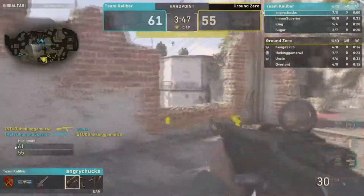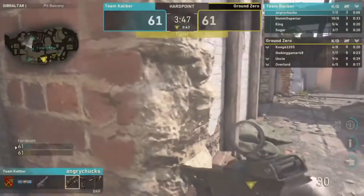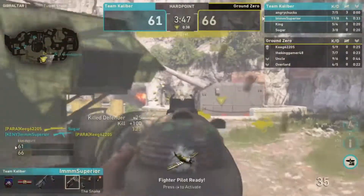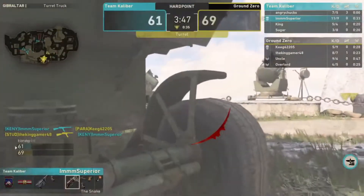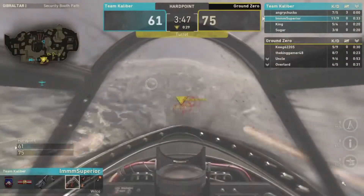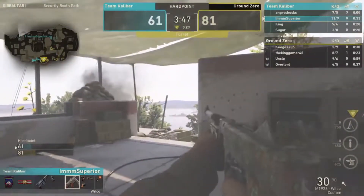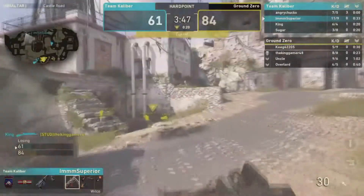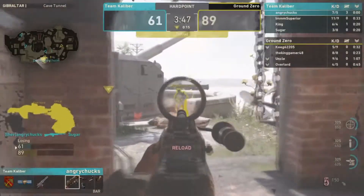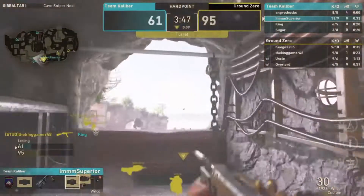Theory stepping up — three kills in a row! If Theory keeps this up, this could be a very different story. TK just won the last search so they can take this too. Kenny takes one out and gets the fighter pilot but calls it in right away — probably the unluckiest streak I've ever seen. Ground Zero is in the lead now. A team kill on Sugar but Parasite can't punish.